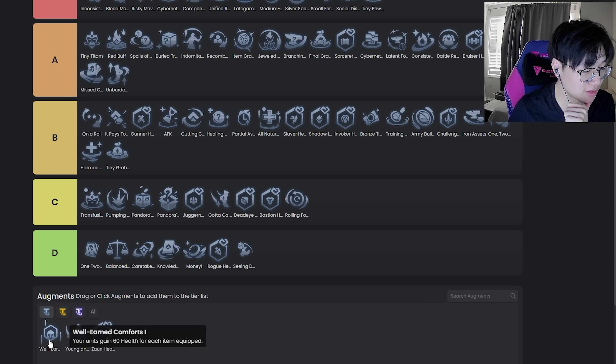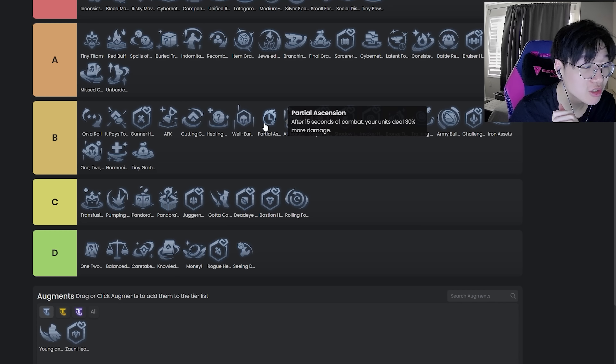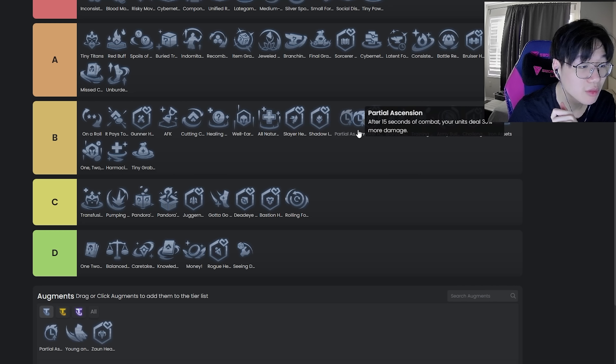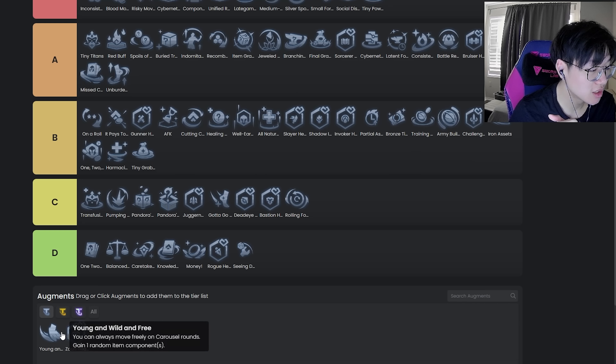Well Earned Comforts — this is another specific augment. Technically it's D because you'd never play the legends that use it, but it's actually pretty good so I'd put it in mid B tier. It's probably worse than Healing Orbs and better than Partial's. Yeah, this looks good to me.